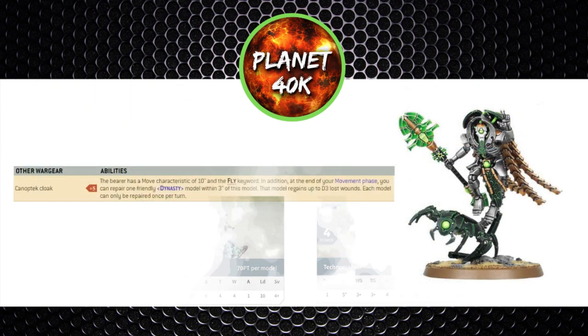Starting with the Technomancer — he has the option for the Canoptek Cloak for five points, which gives him a movement of 10 inches as well as the fly keyword, making him as quick as a Chronomancer. In addition, he can heal D3 wounds to any model within the same dynasty as himself that is within three inches of him, which is a pretty huge ability. It's not exactly Apothecary-huge by any stretch, but it's not limited to just core units and bikers. The only units he can't work with are the Dynastic Agents and the C'tan Shards.